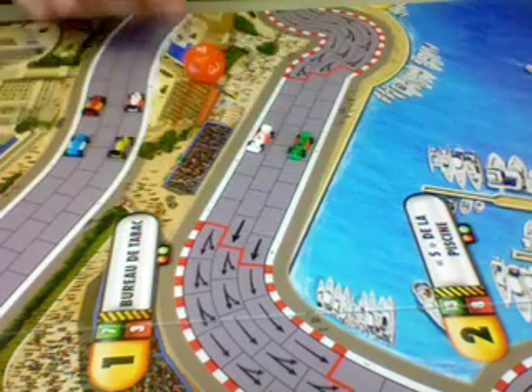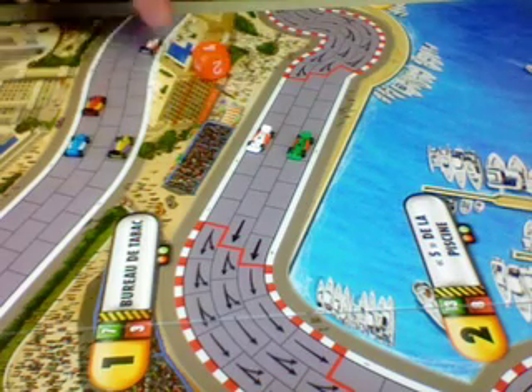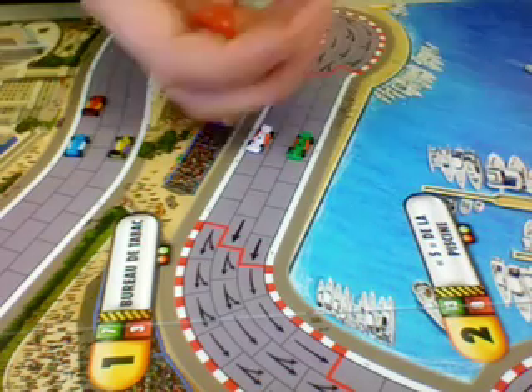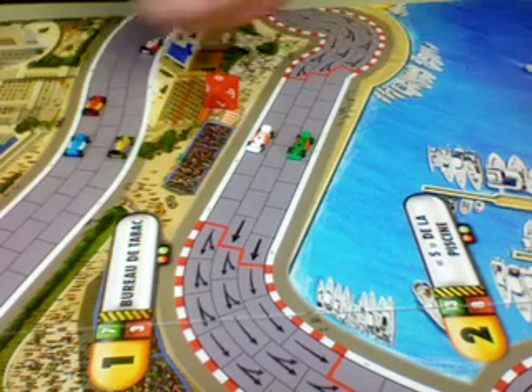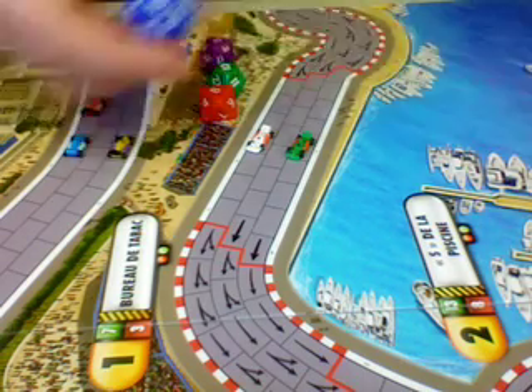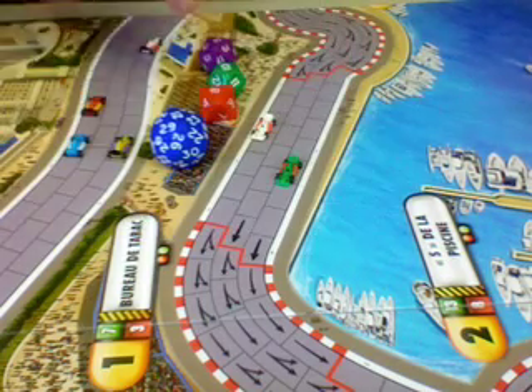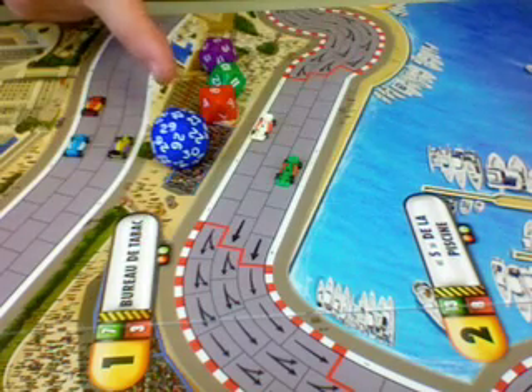Second gear is a six-sided die with a range of numbers from two to four, and you can see you can go much faster. As you shift up through the gears: third gear goes up to eight, fourth gear goes up to 12, fifth gear goes up to 20, and then sixth gear — a 30-sided die — goes up to 30. You're moving amazingly fast.